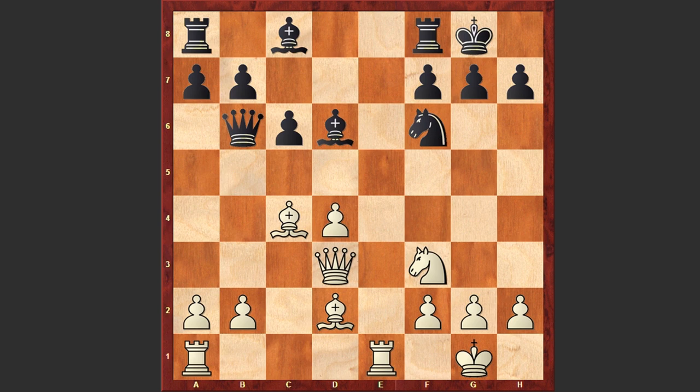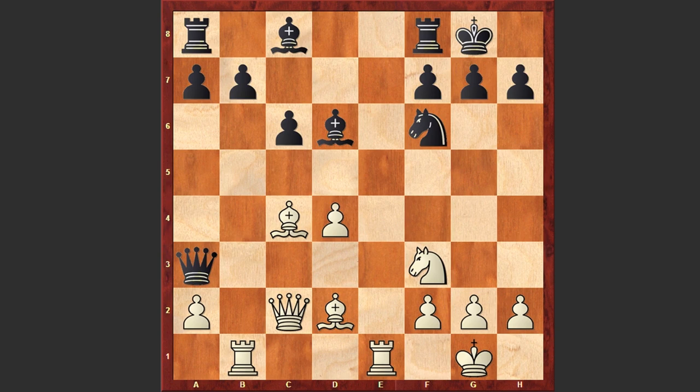Qxb2 is on the board, but let's see where white's compensation is. Rb1, Qa3, Qc2 — of course white is already a pawn down and will never go for the exchange of queens. And Nd5 — so far so good, black was actually doing okay.